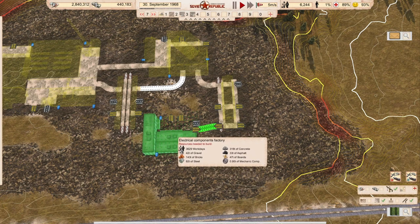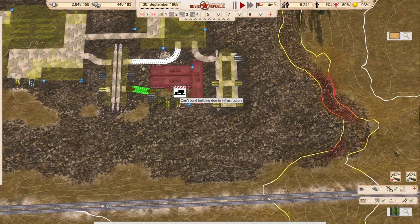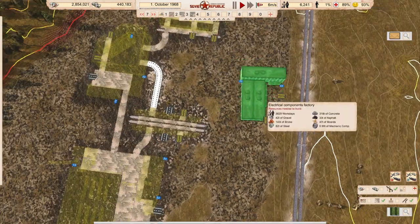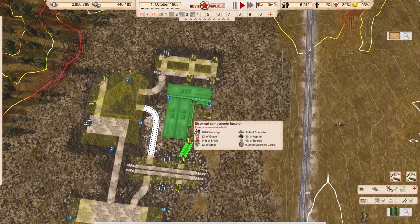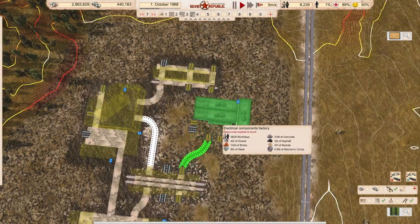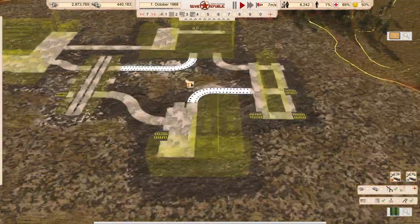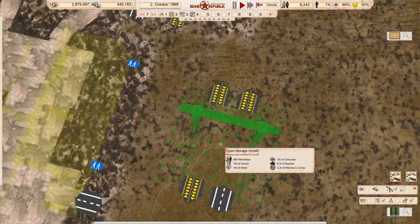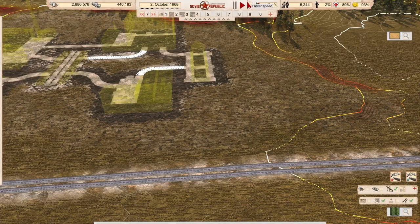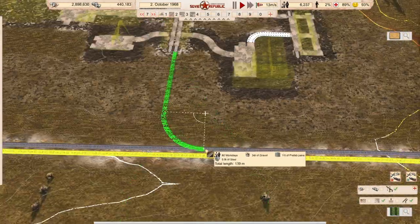The big puzzle part is the electronics factory, which will not fit in any way as you see here. It's a little bugger. I ended up finding a way, but it's a little bit convoluted because the factory connections are always in the way. I was very proud of myself finding the solution, but then I recognized that my solution includes boxing in the electronics factory - so no road access for you. We'll solve that problem in a minute, but first we'll take care of our rail situation.